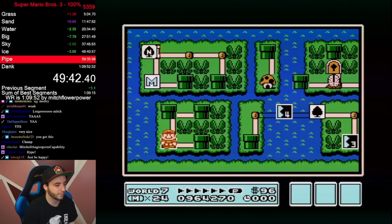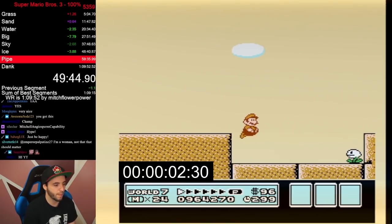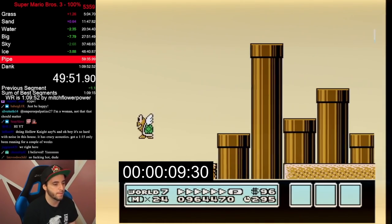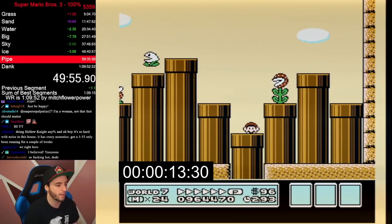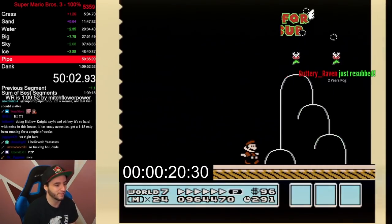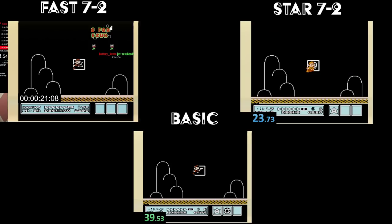It is now time to see how fast this method of 7-2 is compared to the normal star route. Using the world record video, I managed to get into the last pipe in a way where I could drop from pipe to pipe — luckily that happened because we can now time what a near-perfect fast 7-2 would look like. As we get close to the end, we finish with a time of 21 seconds and 8 frames — about 21 seconds. That's a massive time save compared to all other routes.